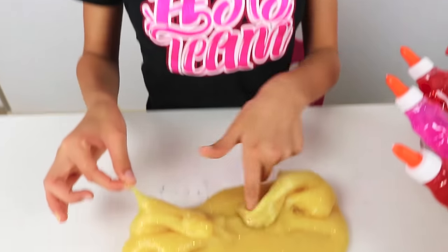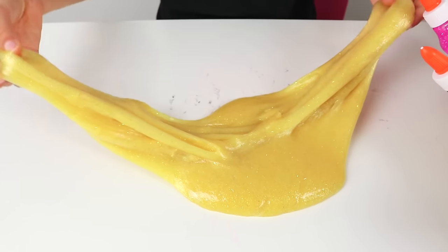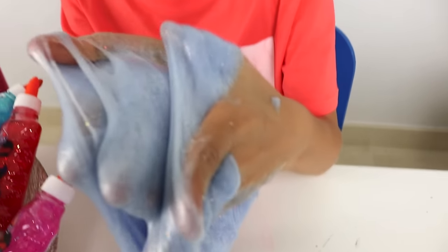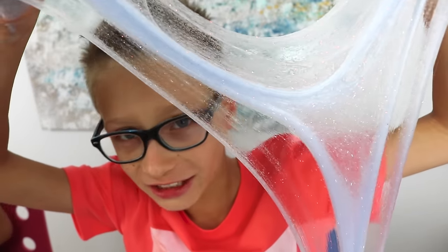So guys, the slime's all ready. This is mine — it turned out to be a really pretty goldish, kind of yellowish color. It's so pretty and it's glittery too. So guys, if you think my slime is the winner's slime, comment down below hashtag golden slime. So guys, this is my slime — it turned out to be a blue color even though I added so much purple. Two bottles of purple and one bottle of blue, and it turned out to be blue. If you think I should win, comment down below blue slash purple.